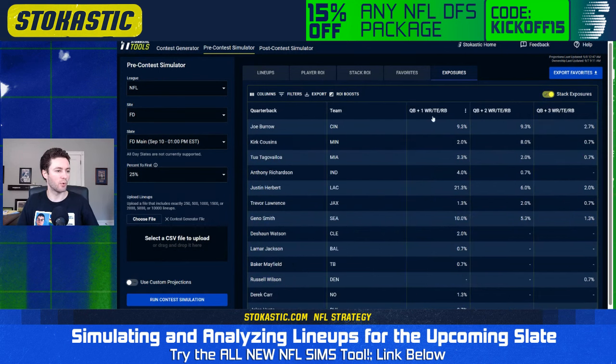Looking at stacks I have the most exposure to: for QB with one pass catcher, I'm getting the most of Justin Herbert, followed by Geno Smith. For double stacks — QB with two pass catchers — the most is Joe Burrow, followed by Kirk Cousins, then Justin Herbert. Not getting to as many triple stacks, but the ones I am getting to the most are Joe Burrow, Justin Herbert, followed by Geno Smith.